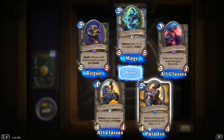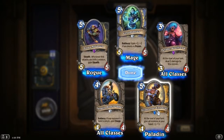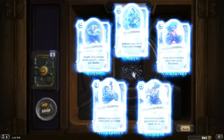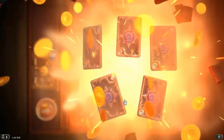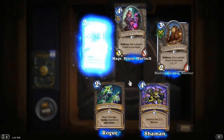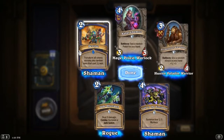Lotus Assassin looks strong. Grimy Gadget: at the end of your turn give all minions in your hand plus 1/+1 — seems really strong in my opinion, though at the start of your turn it deals two damage to this minion. Double epic — jade shurikens: deal two damage, combo: summon jade golem. Second Evolve as well.